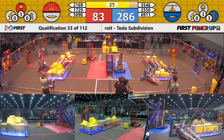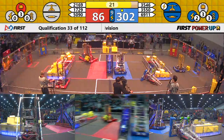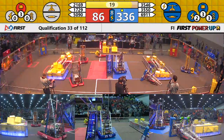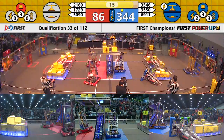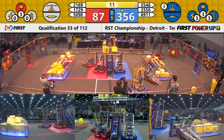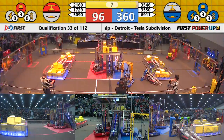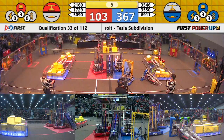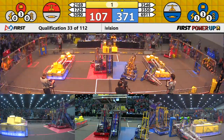The red alliance is scrambling to take back their switch so they can start picking up two points per second. We see another power-up — make that two power-ups coming out of your blue alliance: a force and a levitate. Two red alliance robots coming up on the platform. We see Torknadoes and Inconceivable raising their elevators, trying to grab hold of that bar to perform a climb. We're down to our final three, two, one.